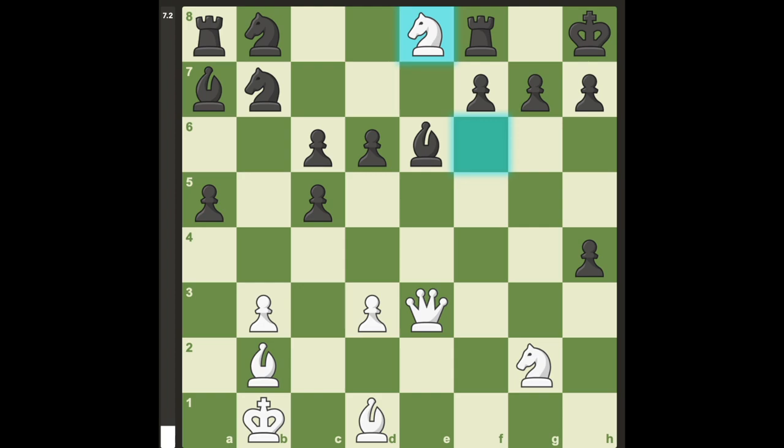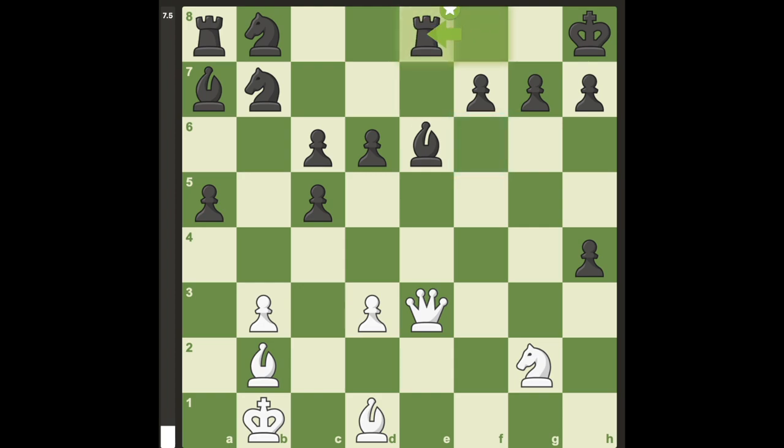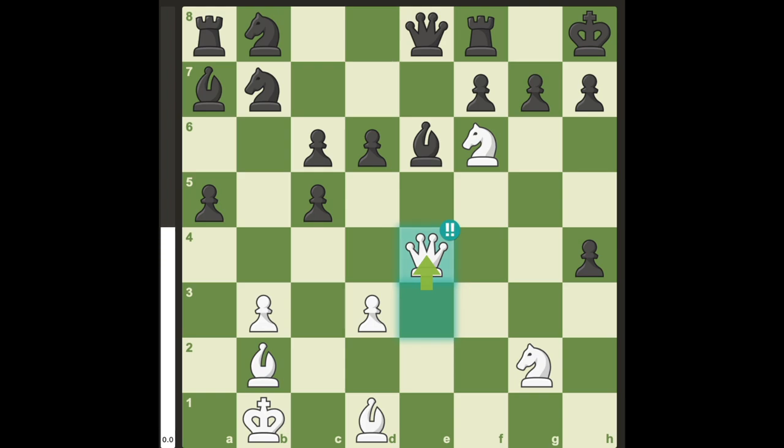Now, knight takes queen is tempting, but after he captures, black is still up 10 points of material. It seems like white is again lost, but white can play another brilliant move in a row with the brilliant quiet move queen to e4.